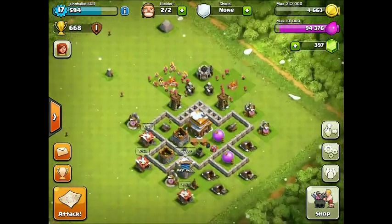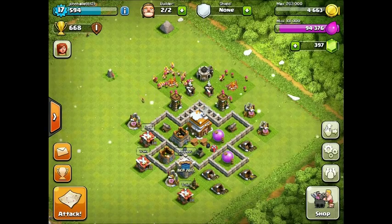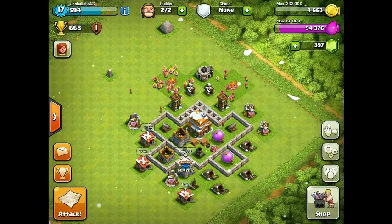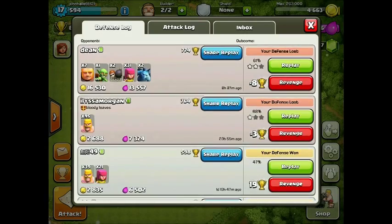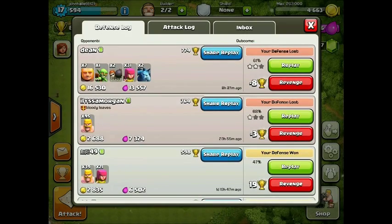I've got the same defensive design as the last video when we came up with it, so let's see how it's been doing. I got kind of destroyed by Dean — it wasn't just minions, it was a combination of things. He had a good troop composition, but those minions probably really threw off my defenses. He definitely got his 61%.